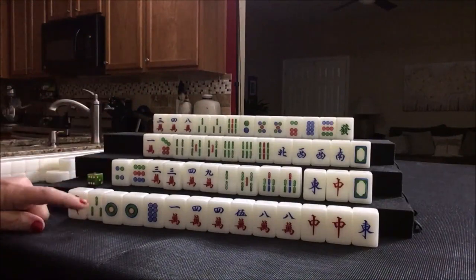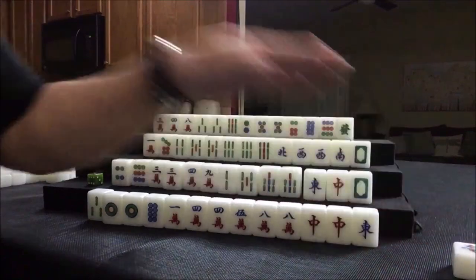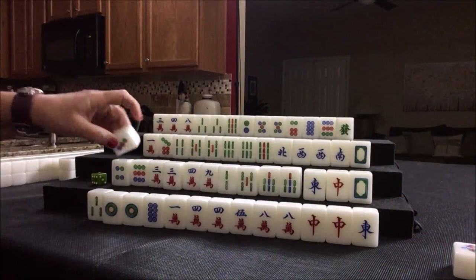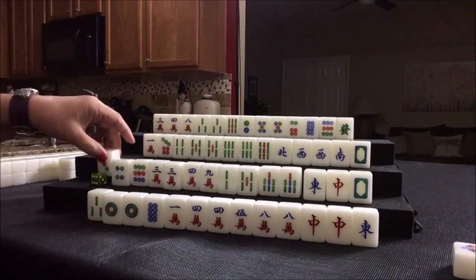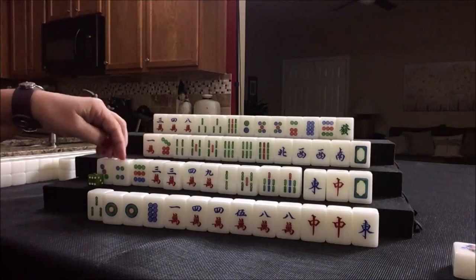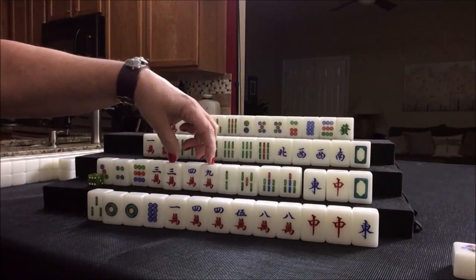So we're going to start by discarding one bam. Nobody can take it, so we're going to draw. Three dot. We want one, four, seven here — one, four, seven, two, five, eight, three, six, nine. Or bams.